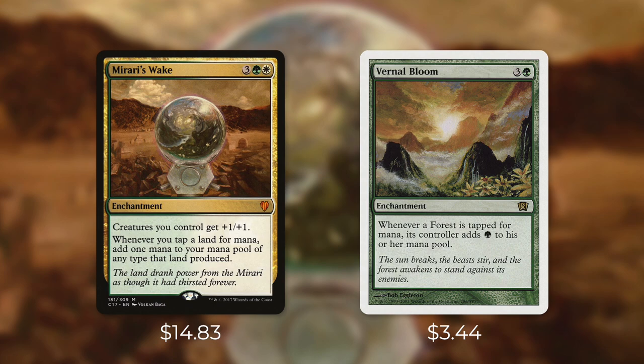Another one to consider for green decks is Vernal Bloom. Currently it's $3.44, but again, that's much cheaper than Mirari's Wake. It's an enchantment that costs 3 and a green, and it says whenever a forest is tapped for mana, its controller adds green to their mana pool. So again, like Keeper of Progenitus, this is much more specific on what it's doubling. So although this can help out your opponents, it's probably going to help you out a lot more than them. In a mono green deck especially, this can be an absolute bomb. If you hit your land drop on the turn after you cast it, you're going to have access to 10 mana. That's extremely early in the game and can put you way ahead of your opponents. In a mono green deck with enough basics, this is even better than Mirari's Wake in my opinion. But Mirari's Wake definitely fits in a wider variety of decks. Doubling up just your mana is extremely powerful, and that's why Mirari's Wake is such a good staple. The budget alternatives aren't perfect, but many of them can do a good imitation.